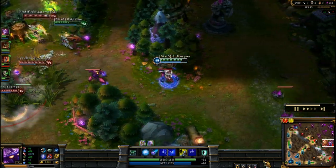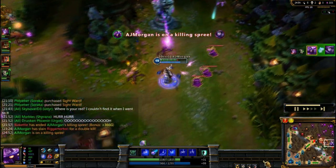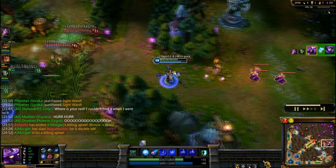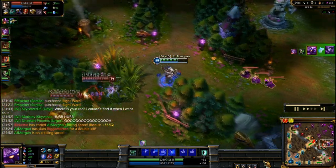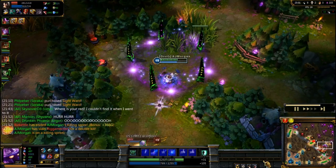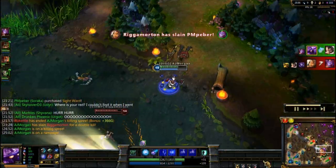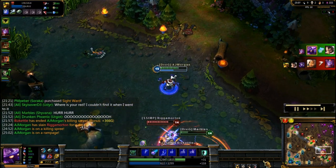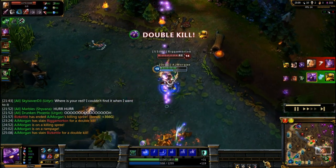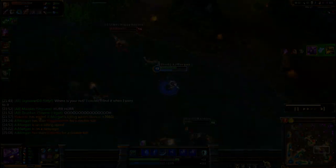His area of effect crowd control, his ability to farm extra ability power, and his ultimate that scales off of the target's ability power means that Veigar has one of the strongest late games of any mage in League of Legends. But unfortunately, a combination of these things as well as the fact that he is very dependent on his ultimate result in him having a fairly weak early game. Veigar is also an excellent roamer thanks to his ability to push his lane and then gank other lanes, using his area of effect crowd control and high damage to secure a number of kills.